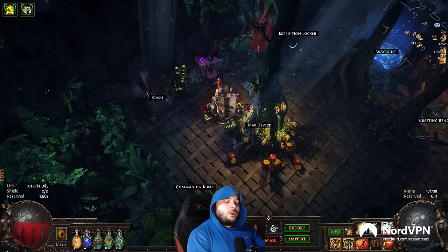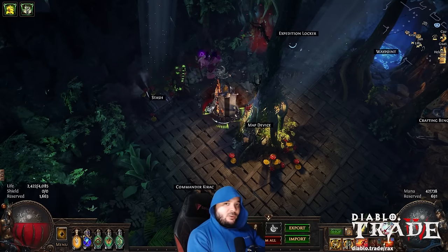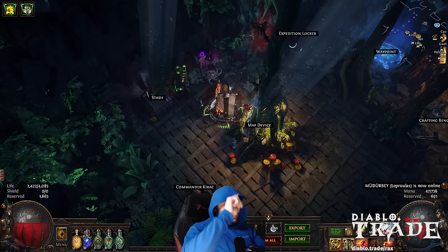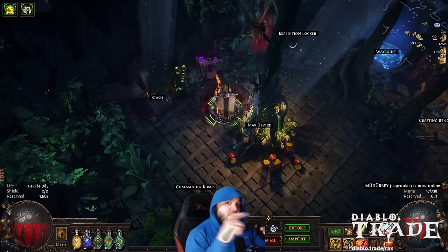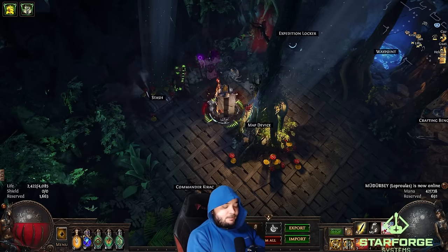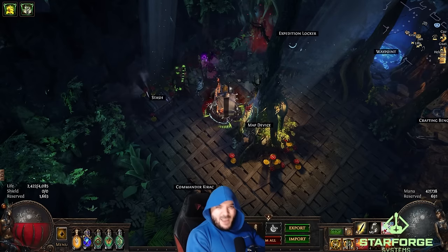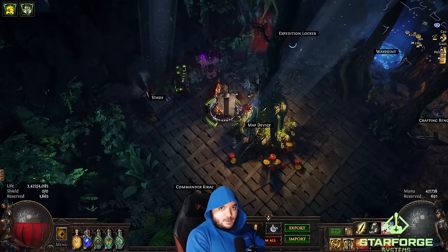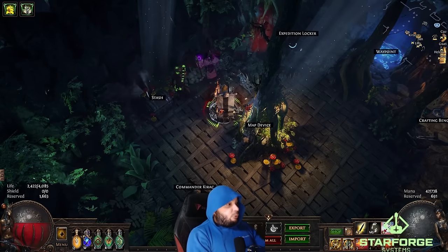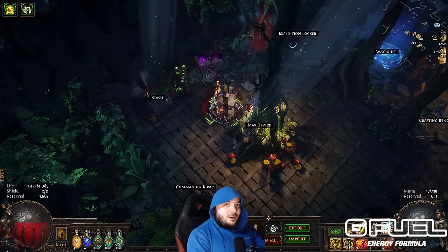Just like last time, we're going to go step by step. I'm going to start off assuming that you know absolutely nothing. What we covered in the first video was getting through the campaign and the basic things you need like a loot filter, a guide, and Awakened PoE Trade. We'll pick up right at the end there when you're done with the campaign and start going through maps — from beginner era through intermediate, and finally how to really juice your maps to farm magebloods, headhunters, and mirrors.